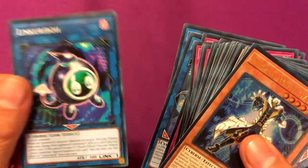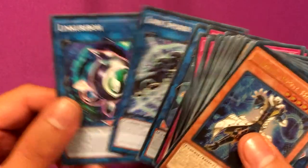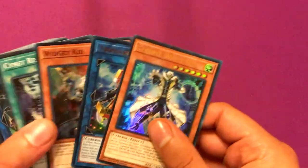Mirror Force, Torrential Tribute, Bottomless Trap Hole, Zero Gravity, Compulsory Evacuation Device. We got Decode Talker, Link Spider, and Link Kuriboh — which is a card that everybody must have nowadays — so that's cool. That's pretty much the opening.